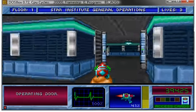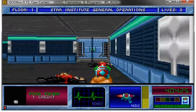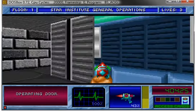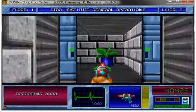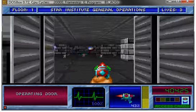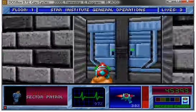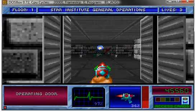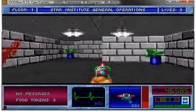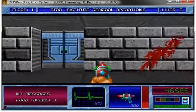Ken's Labyrinth was a 3D game where you were some guy in a haunted mansion or something. That game was actually done with its own engine — they didn't use the engine from Wolfenstein 3D like this game did. And if you know Wolfenstein 3D, you're going to look at these walls and recognize them immediately.